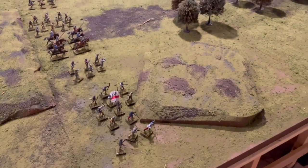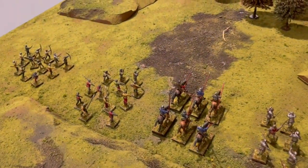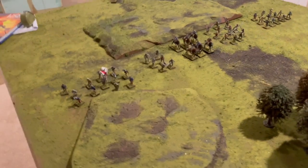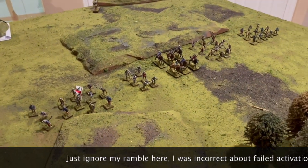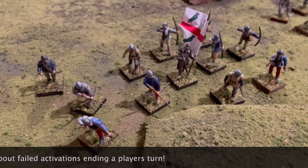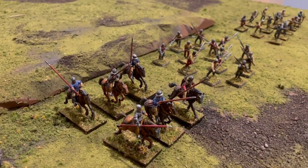For example, every unit needs to be three inches apart — there are three-inch gaps between each of these units — but there's an optional rule to just make that one inch. Also, in first edition you were rolling activation tests, and if you failed one, the turn goes over to your opponent. In this version, Daniel Mersey has made it so that if you fail an activation, you don't automatically end your turn — it's just that unit doesn't get to activate. I think it was maybe Kings of War or Rebels and Patriots that had something similar.